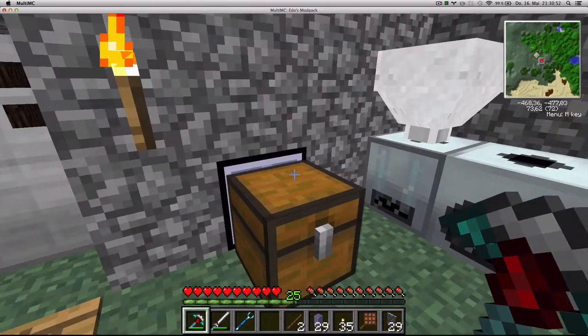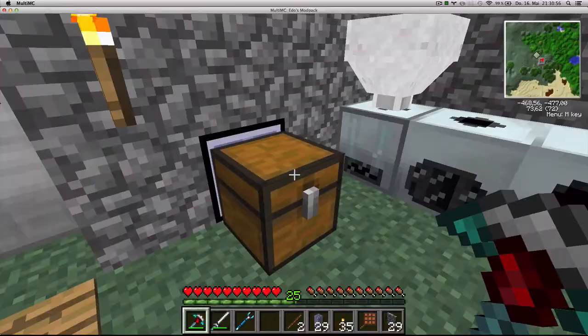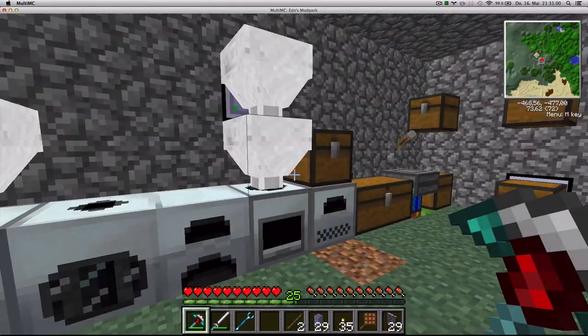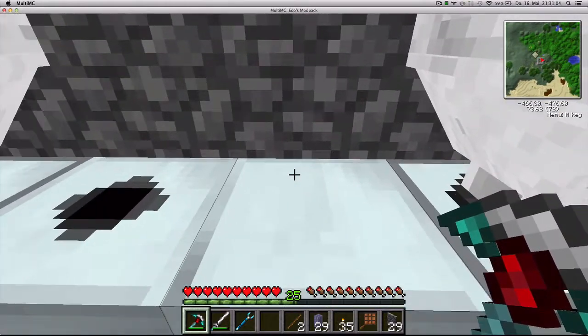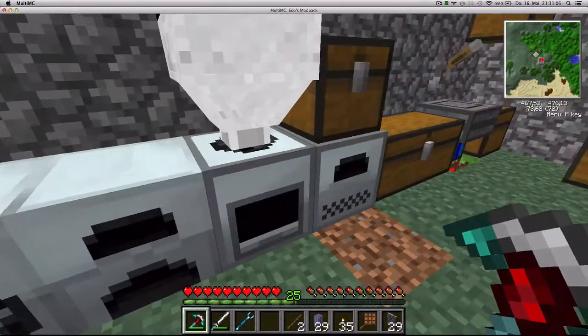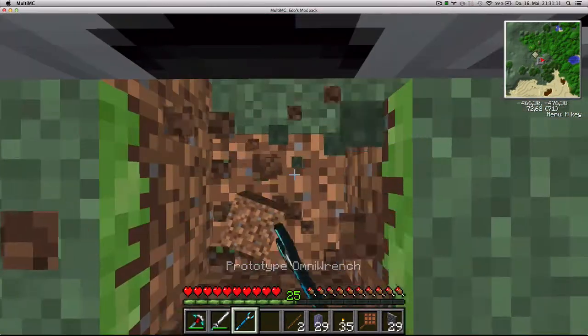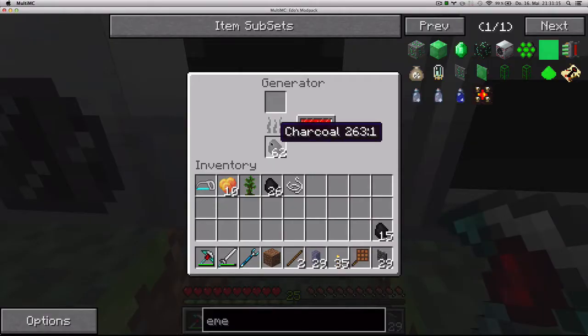I added an EFA data transposer here to this chest, and I've made it my input chest — anything I put here will be sorted according to my teleposers. The generator has a cable in the back connected to the other machines, and I left the bottom empty because I want to automate the charcoal input there.